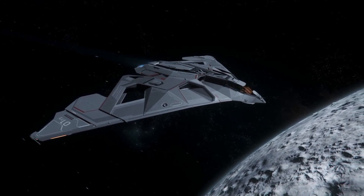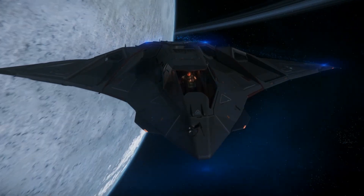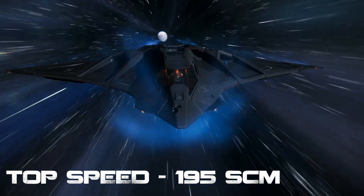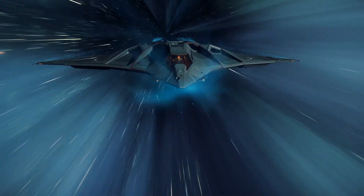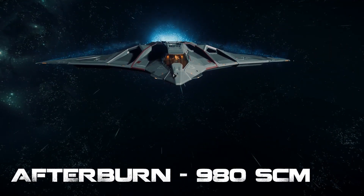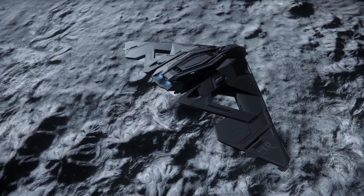Its cockpit feels very cosy, and the low ceiling, while limiting the pilot's view, feels quite aggressive. With a top speed of 195 meters per second, the Eclipse's speed is on par with an Aurora MR — which is a polite way of saying that the ship is slow. Its cruise speed isn't anything to brag about either, sitting at 980 meters per second. The ship's agility is fairly limited too, as it only has eight maneuvering thrusters.